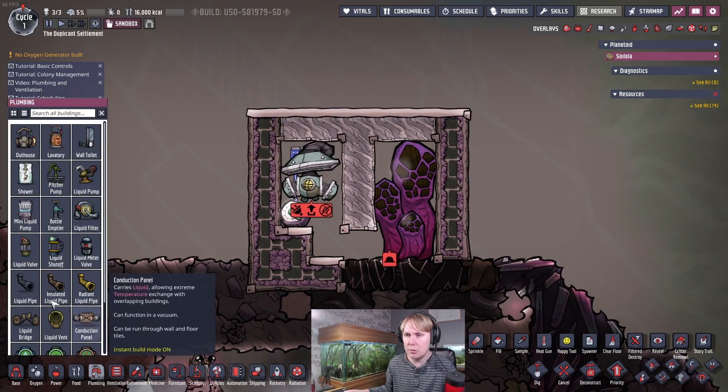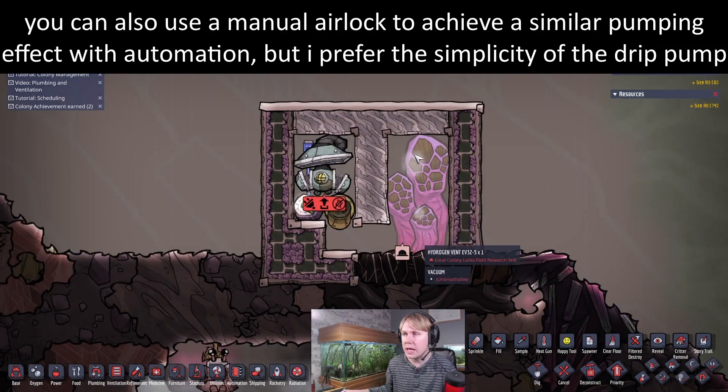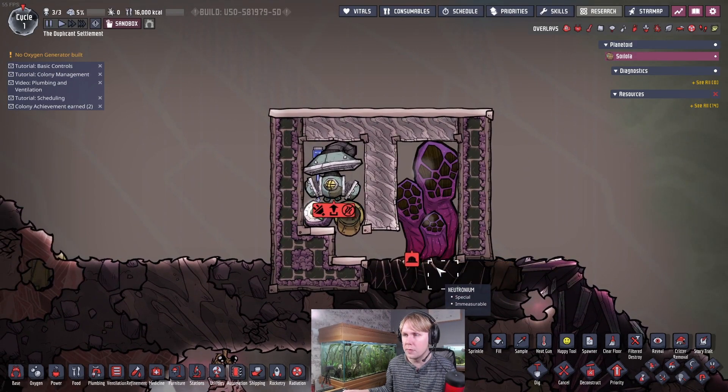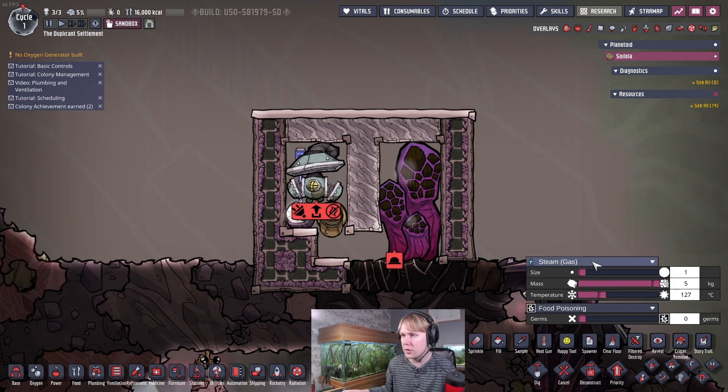Next we're going to put a liquid vent here and use something called a drip pump. What this is going to do is drip a very tiny amount of liquid in here to move the gas from the geyser to this roof, where it will pressurize up to the liquid vent overpressure of 1,000 kilograms per tile — significantly higher than your standard vent. This gives you a lot more time to actually pump all this hydrogen out and use it for whatever you want. It's not infinite storage, but it's close enough most of the time. You're going to want to dump a heavy liquid here — I'd recommend crude oil. You don't need very much at all; 30 grams is what you're looking for.